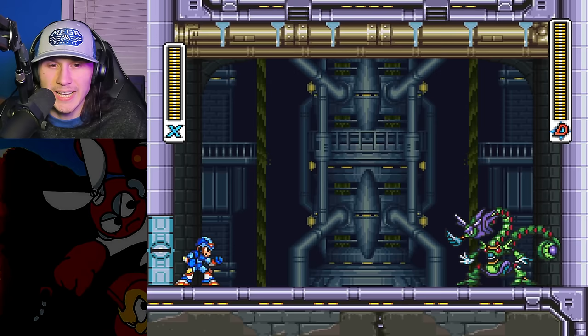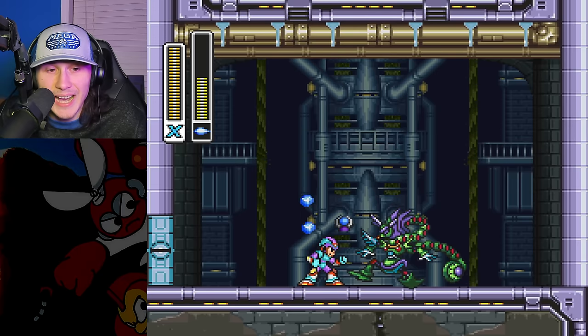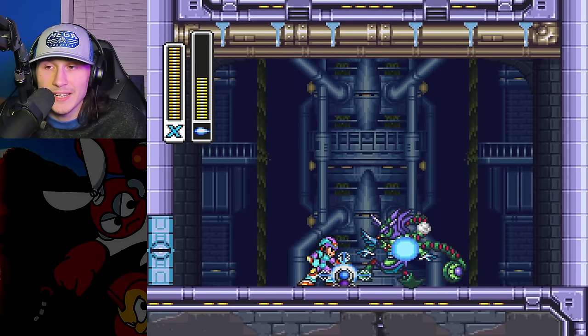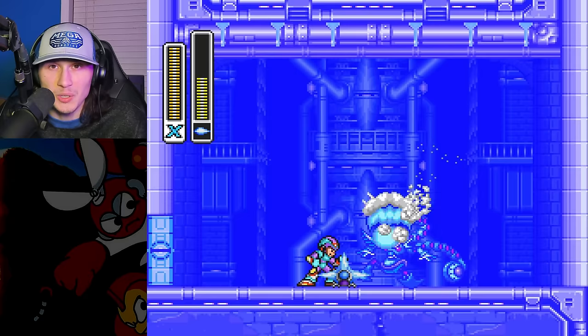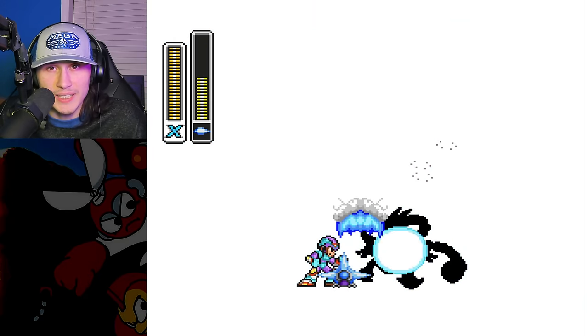Let's just kill Toxic Seahorse. And there he is — Toxic Seahorse. He is weak to the ice weapon, but he has an iframe glitch, meaning his invincibility frames don't work for some reason. I'm not sure how it works, but I know that it does. So he is dead.